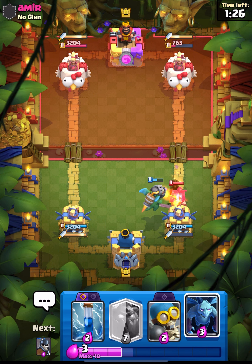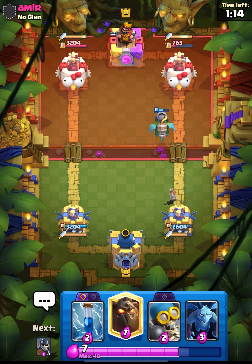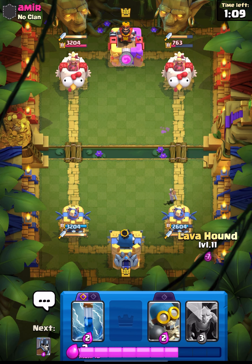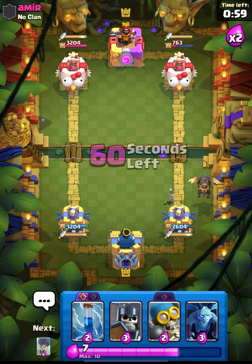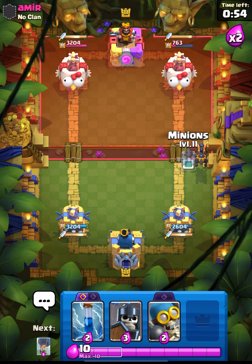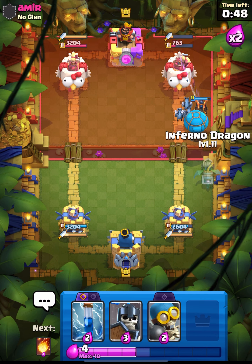He will use it eventually, and our inferno will get really juicy value — that's a three-elixir defender melted by our inferno. Let's again start with our lava hound push from the back and see what he will do. He is leaking elixir right now and not doing anything. We are holding 2x elixir — let's put down our minions. I think he left the match, he doesn't want to play anymore.